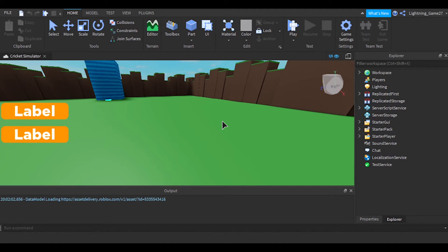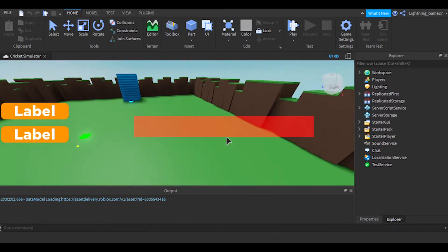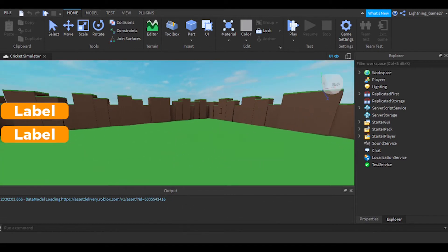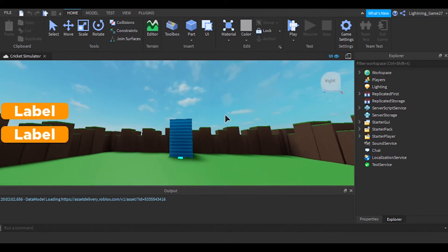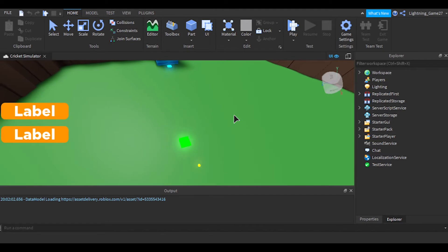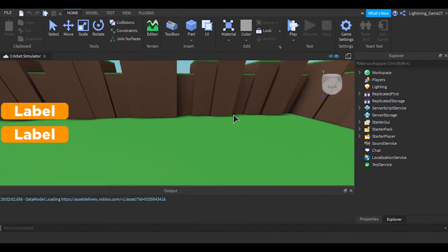Hey, what's up guys, welcome back to another Lightblocks video. Today I'm going to be showing you how to make a simulator part 3. Here's the map I built before recording this video. Today we're going to be making a portal door and making the shop actually work so you can buy new stuff, as one of my viewers commented in my last video. There are only two things but it's a lot to do.